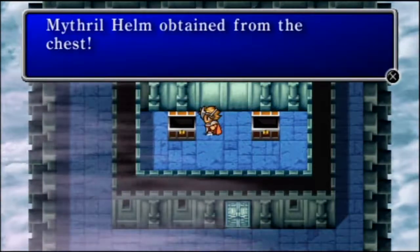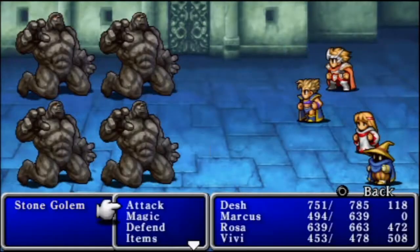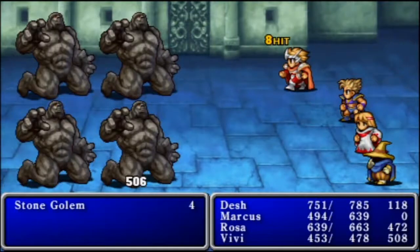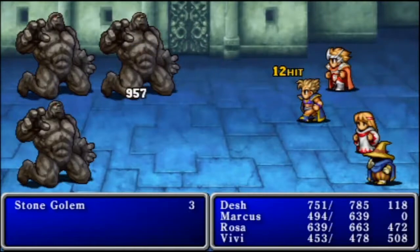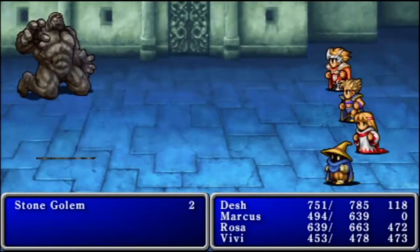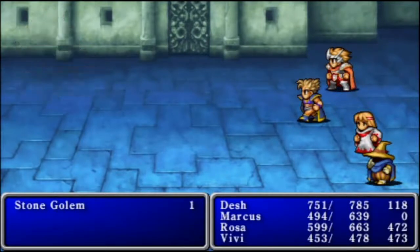And we get a cottage, a Mithril Helm — come on, what kind of garbage is that? Oh, never mind — we have some new enemies here: Stone Golems. Just don't go after them. Maybe they're weak to ice, I don't know. But they're pretty easy.